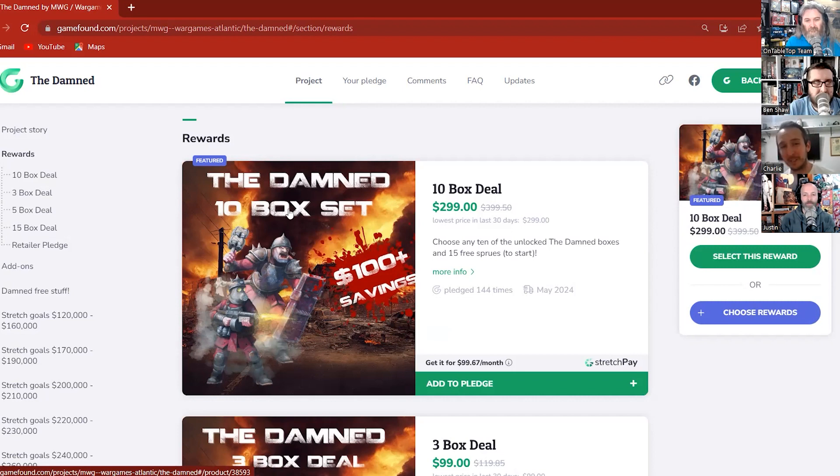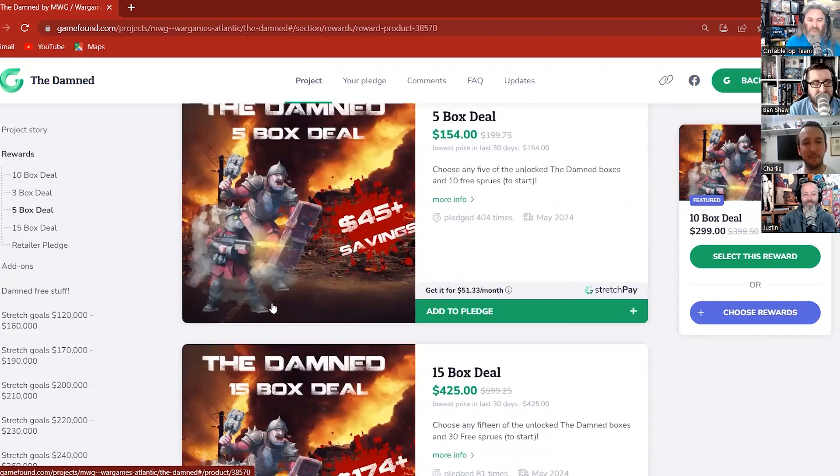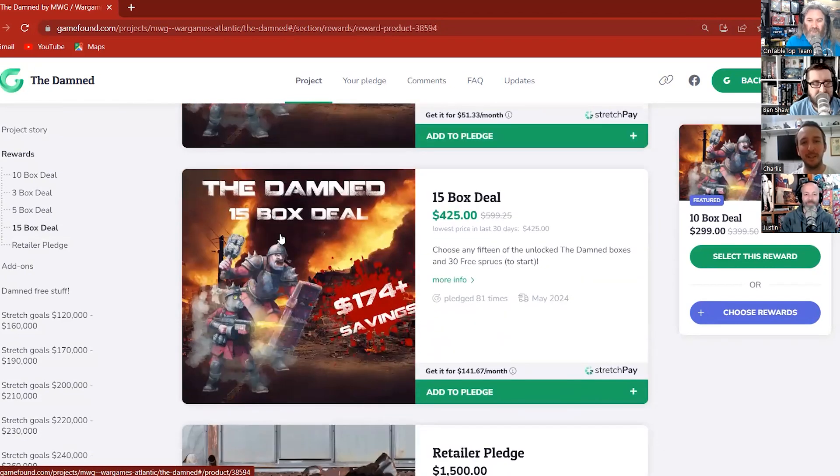There's actually a bigger reward than that but this is the sensible greatest saving. You've got 15 free sprues available at the moment with more to come. Then you've got your 3-box, 5-box, and then the big boy 15-box reward where you get a whopping £174 saving against RRP and up to 54 free sprues depending on how far the campaign goes.